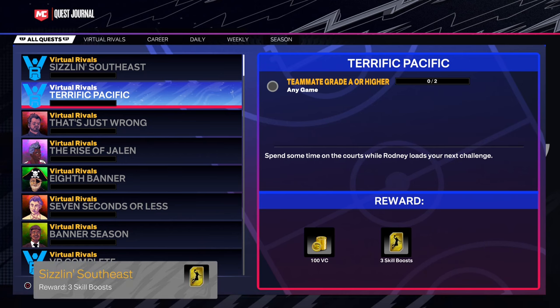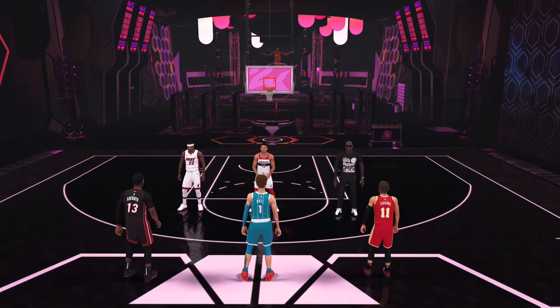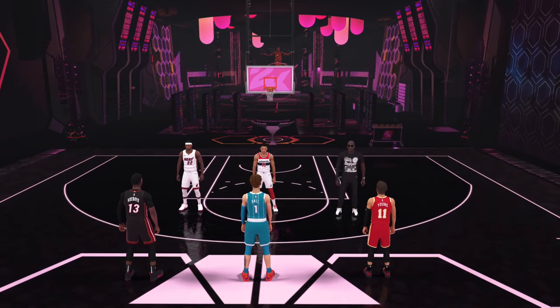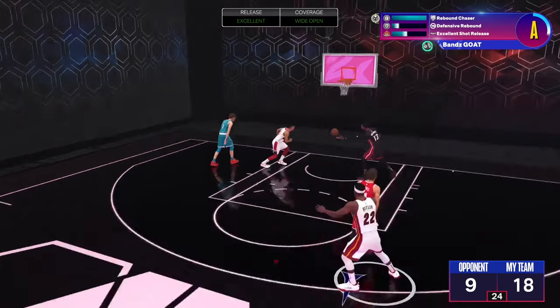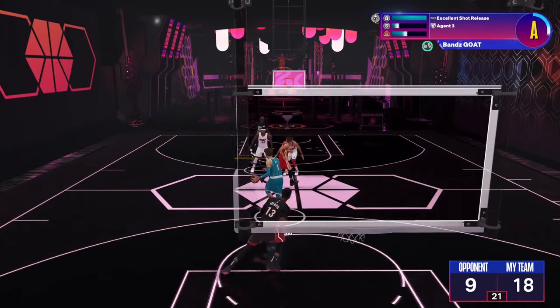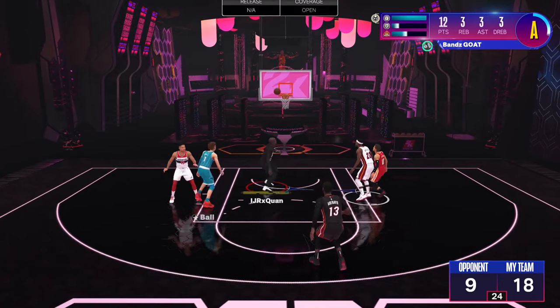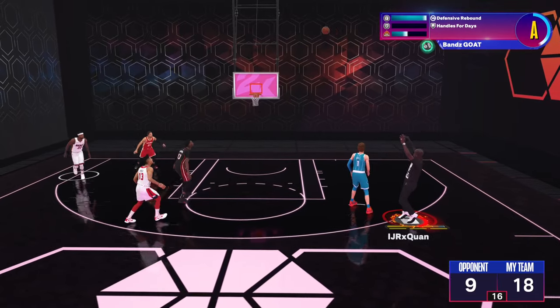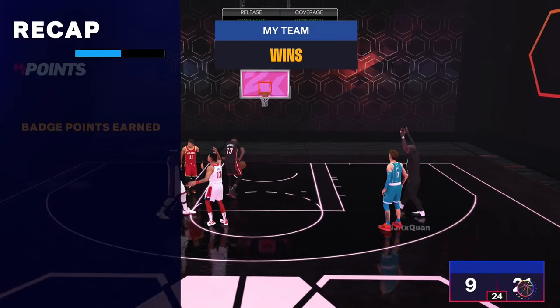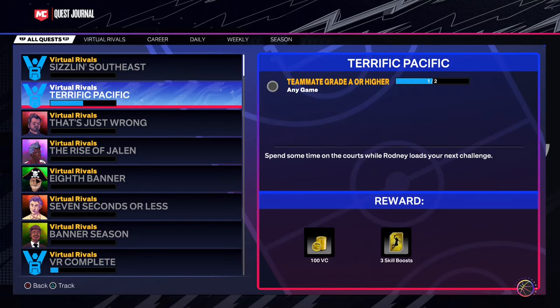The next quest is to get a teammate grade of A or higher. You can do that by playing Park, or in My Court — just play good defense, don't leave people open, go for rebounds, get an assist, shoot the ball a little bit, and you'll get the A teammate grade.